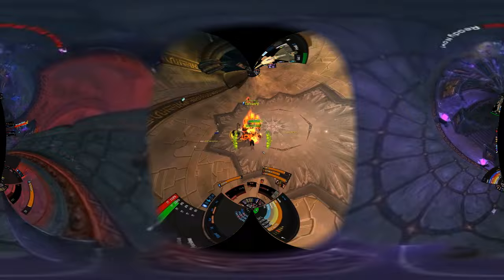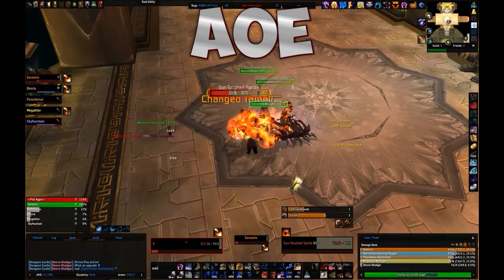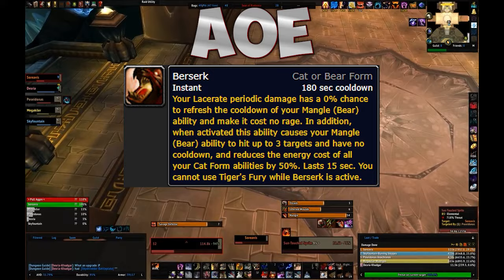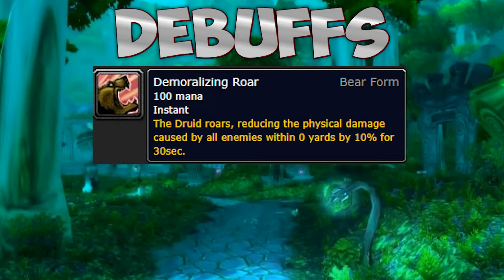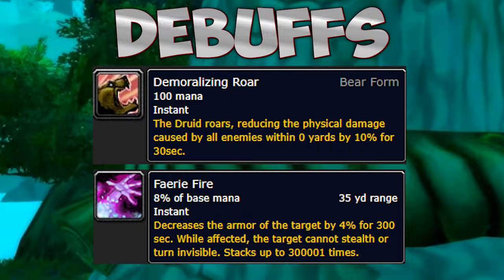Faerie Fire is also your only ranged pulling tool, so it is probably how you'll start most pulls in heroics. For AoE rotation, use Thrash on cooldown then Swipe on cooldown, unless you are fighting only two mobs — in that case prioritize Mangle first. Berserk will make Mangle hit three targets, so if Berserk is up prioritize Mangle above all else. Maul is also a cleave now, so use it if you have spare rage.